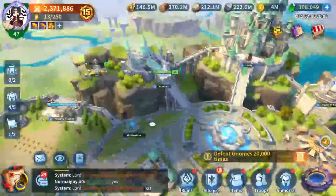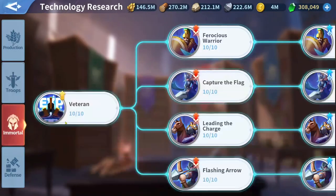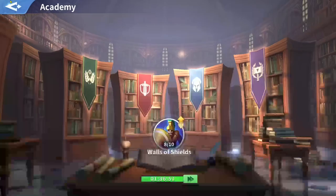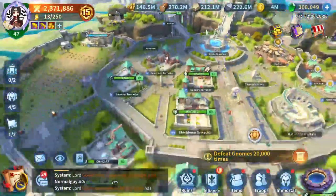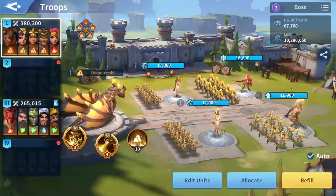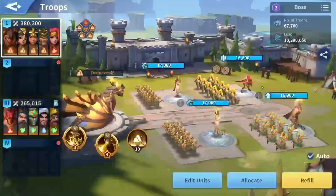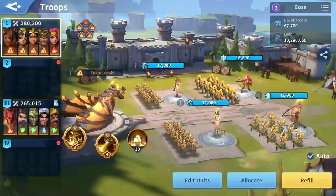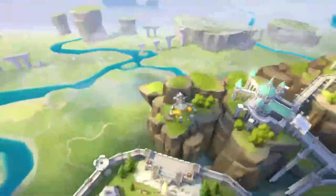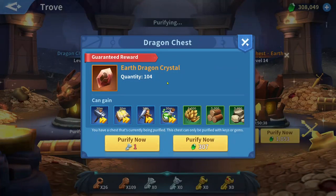My tech is almost maxed out for troops and almost maxed out for tech overall, so I can't power up my marches that way. I'm going to have special artifacts - special artifacts for Alexander, special artifacts for Zenobia, special artifacts for Killua Water. I'm using Hippolyta for this march because I'm hunting bosses. My plan is to gain as much as I can from dragon crystals for the earth dragon, as it's my main march.